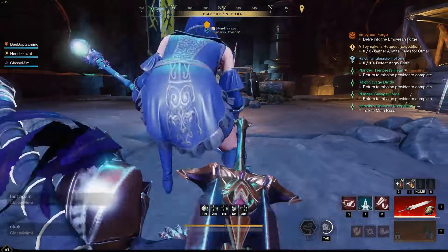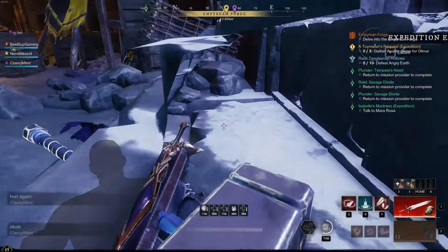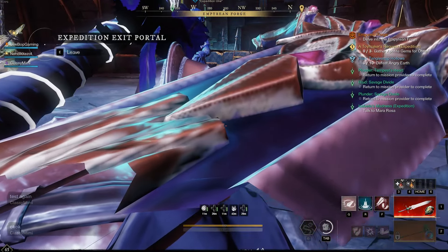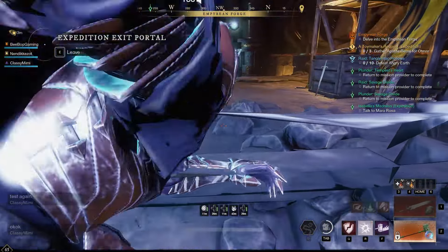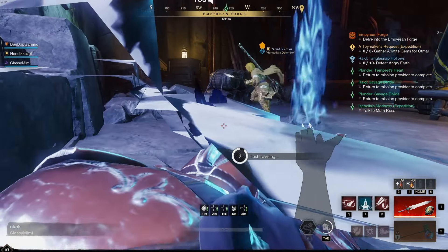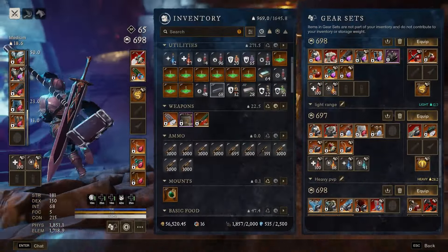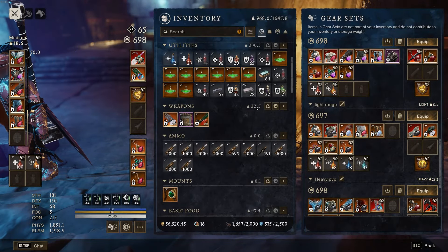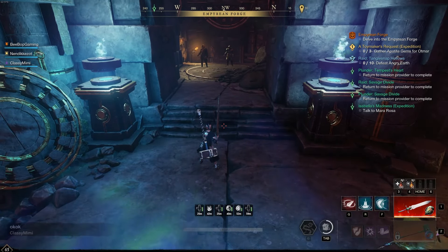Hopefully this is fixed by the October 15th update, but when you go into Forge there will be several teammates that get stuck in the stairs. What you can do is crouch, get to the very edge, and use an ability to get out. Once you unstuck you'll be on top of the stairs and you can get through the dungeon. That's the first boss area — let's get started.